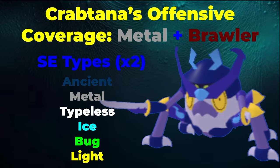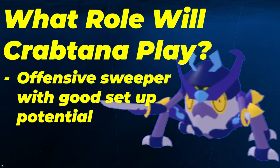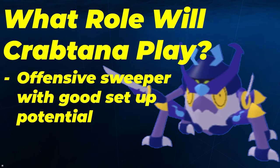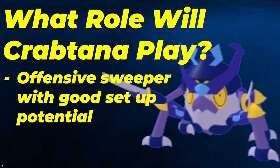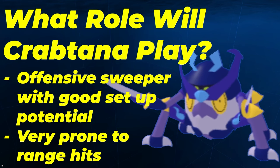So what's the role Crabtana is going to be playing? It's going to be playing a pretty good offensive sweeper role, because its melee defense is a stat it can use, and it has good setup potential with the move Drudge. Drudge raises your speed and melee attack, letting you outspeed a lot of the metagame even after a +1 boost. After +2, pretty much nothing besides priority will outspeed you. However, it is still very prone to range hits, so having a pivot or something defensive to take those hits for Crabtana is recommended, which will be elaborated on in the teammate section.